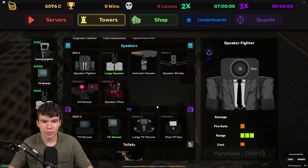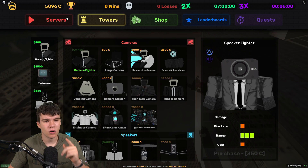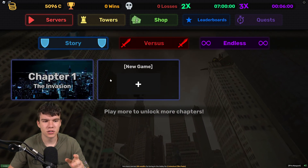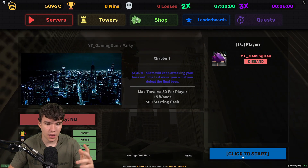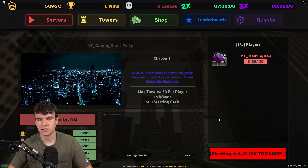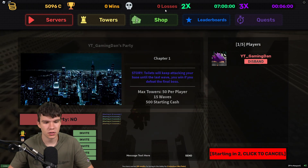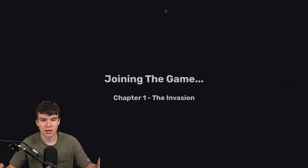We can probably already spend some money on getting even more units, but I'm not going to do that right now because we can get even more credits once we redeem the newest codes in the game. We're going to be redeeming these new working codes shortly, so make sure you don't go anywhere. Here we are — we're joining the game, Chapter 1: The Invasion.